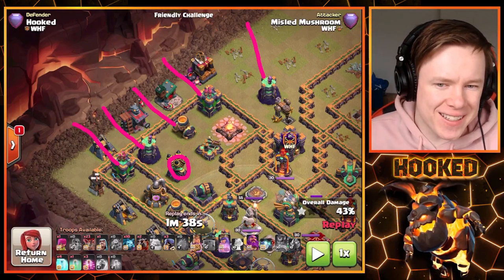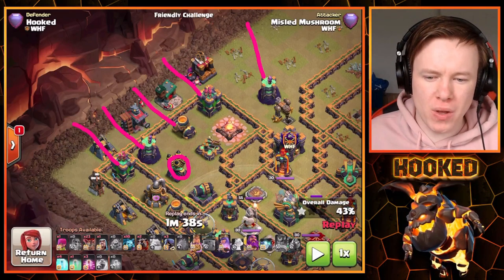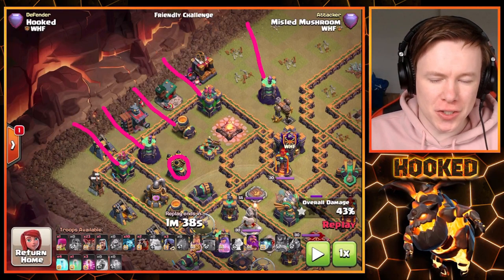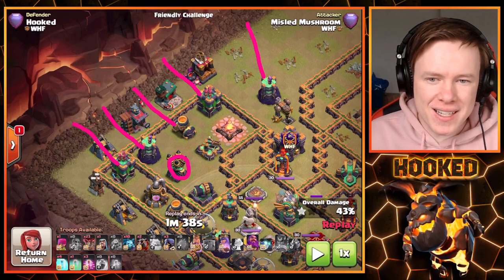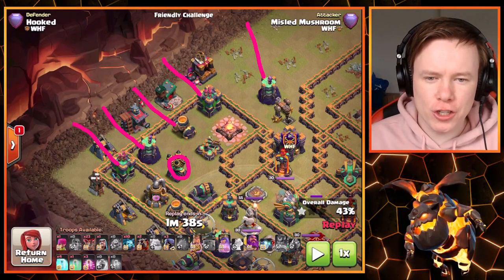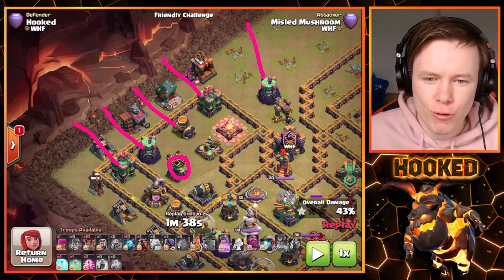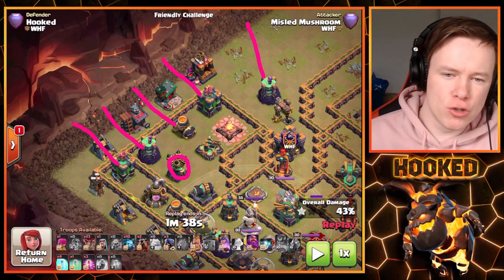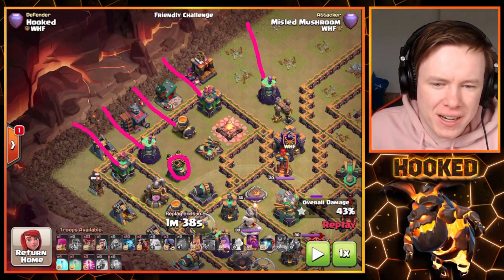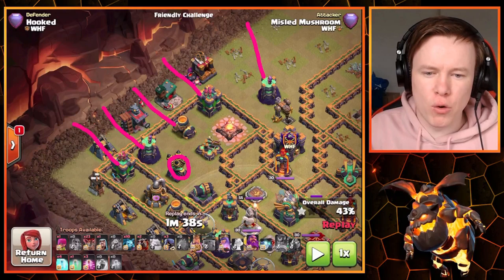Currently we've got one Hound and 15 to 17 balloons down. Get your Warden down and your Minions down as quickly as possible — at least six Minions immediately. You can't afford a time fail just because you didn't get Minions down. Get at least five to six Minions down straight behind your Lalo. Get the Warden down quickly because it gives the balloons so much extra health. With everything down, look at whether you need an initial haste spell or freeze — on this base we don't really need either, so we'll save spells for the core.